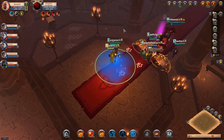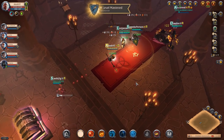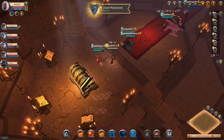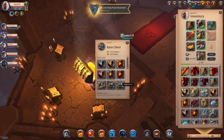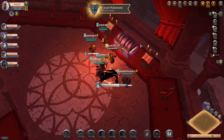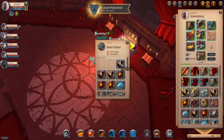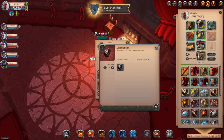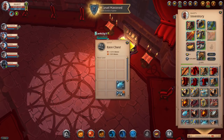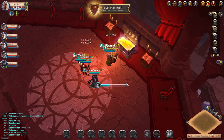We got a purple chest on the first floor — this dungeon is looking pretty well. Let's open this, hopefully we get something good. Never mind then — 15,000 fame. Let's get this chest. We got actually a lot of tier 5 runes, 28 of them. Let's get everything and get out of here. I think the next thing we're going to do is upgrade our gear set to tier 6.